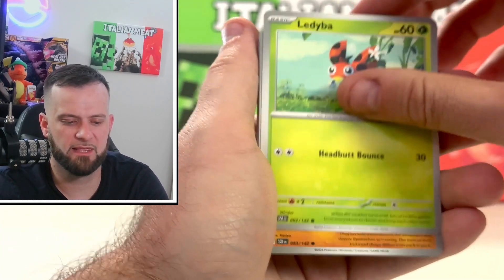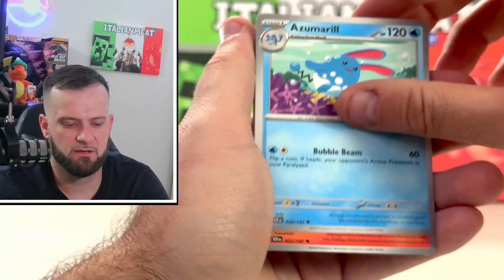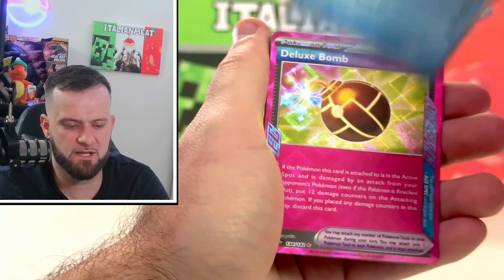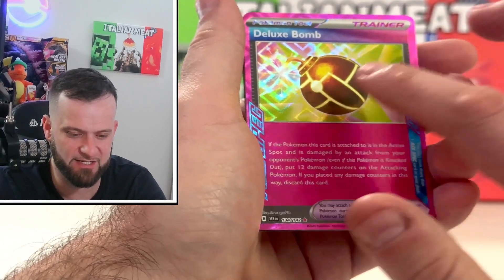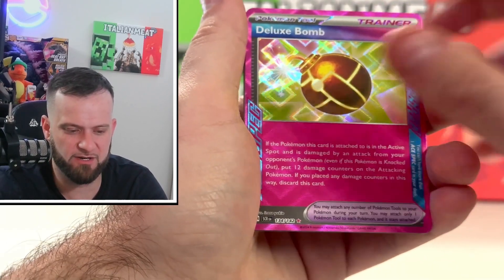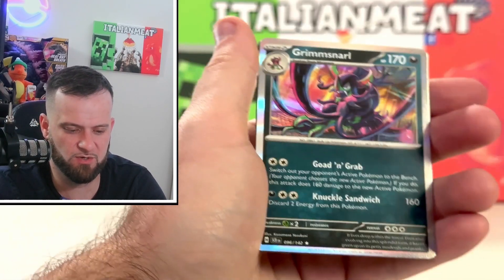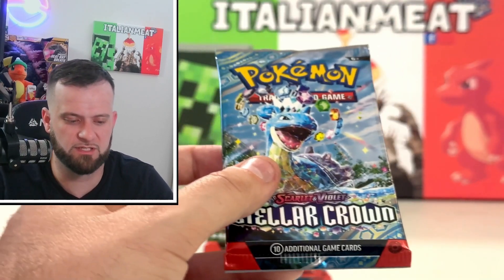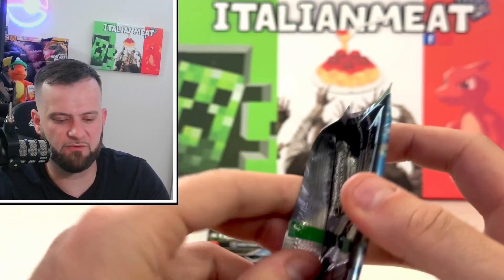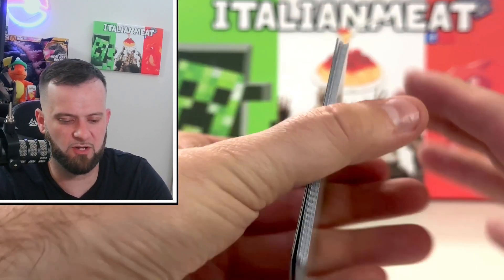Pack three — we're gonna start off with Scorbunny. We get Minccino, Farigiraf, Lumineon, and we get our first Ace Spec — the Deluxe Bomb card! Very nice, love the holo pattern on this. Then we get the Dreadnought — great value Blastoise — and a Grimmsnarl regular holo. Technically we got a hit on that pack, so we're still doing pretty well.